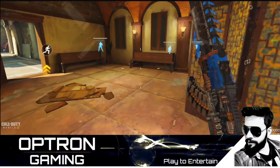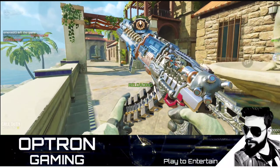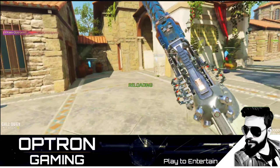Now let's talk about this new map Monastery. It's a really beautiful map, covered with greeneries, statues, and small hut-kind houses, with the main monastery building in the middle.